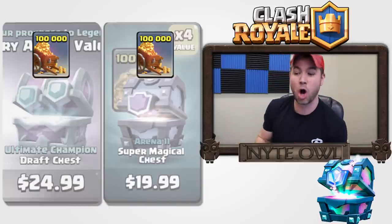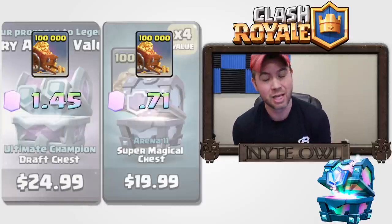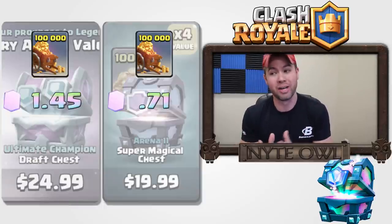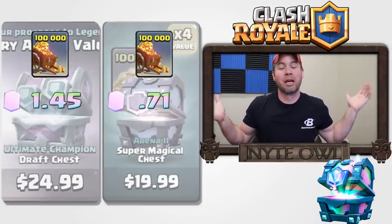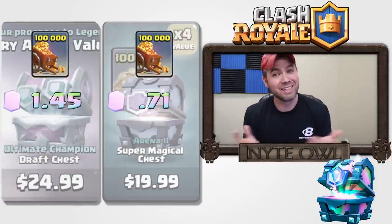For legendaries, the ultimate champion draft chest gives you 1.45 legendaries — meaning you have a 100% chance of getting one legendary and about a 45% chance of getting another. On the super magical chest you only have a 71% chance of getting a legendary, so you could miss out entirely and not even get one. You do get an extra epic instead, but still.